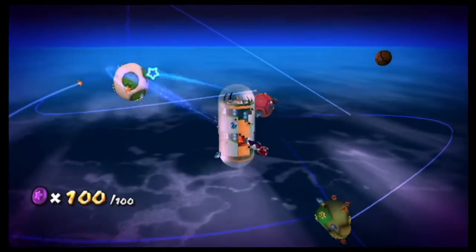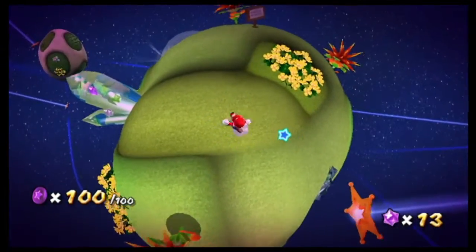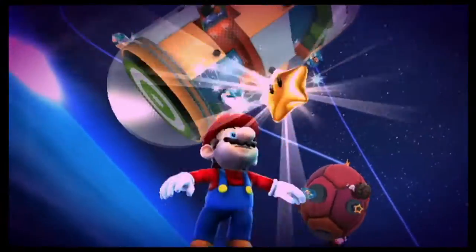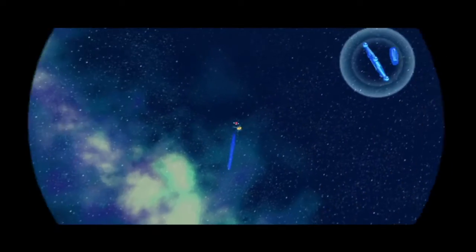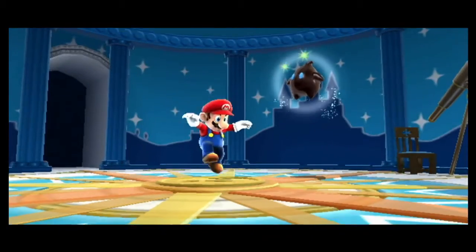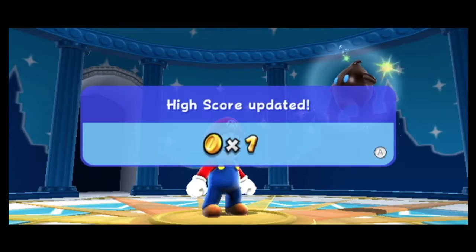So we completed all the trails here, going through every launch star in this level. Neat, huh. Let's get that star. Now is our first star collected from Purple Comets. Purple coin omelet - galaxy complete!